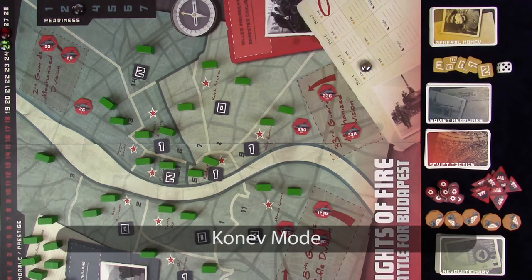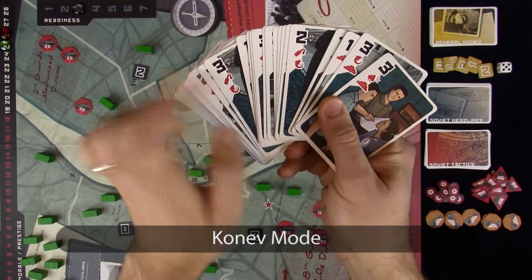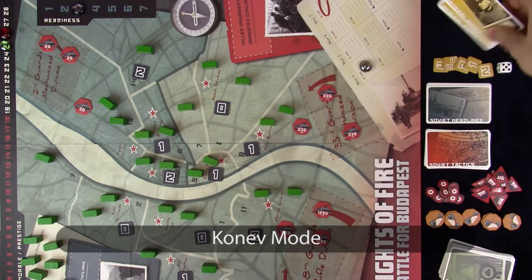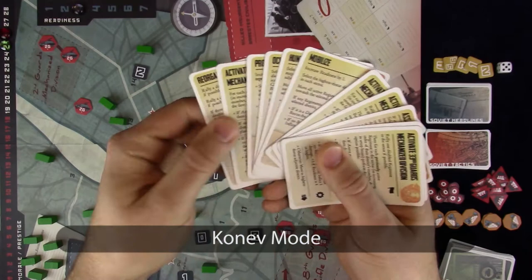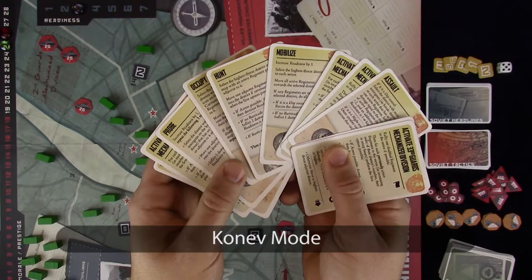The Konev mode is cooperative and may be played by one or two players who control the Hungarian side with the revolutionary deck. Optimal hand management is required to effectively allocate action points — or ops as they're called — to the revolutionary insurgents represented on the map by green wooden blocks. The Soviet side is controlled by Marshal Ivan Konev, represented by his own 12-card deck that reacts and responds to revolutionary actions in a swift, efficient, and ruthless way.